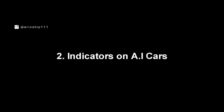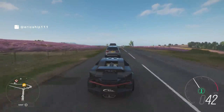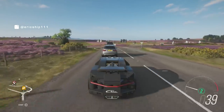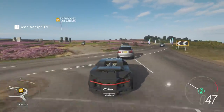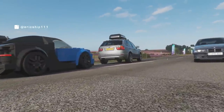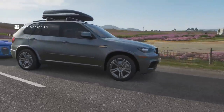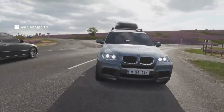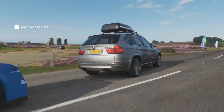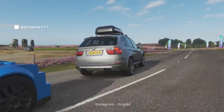Number 2: Indicators on AI Cars. Speaking of AI cars, this time we are focusing solely on the NPC cars, which can be observed in both Horizon Life or Horizon Solo. AI cars have one feature that our driveable cars don't — the ability to use indicators. The interesting thing is, when you go into photo mode while an AI car is indicating and pan the camera, everything stays still except the blinkers, which continue to flash as long as you keep moving the camera. Once you stop, the indicators freeze. A huge shout out to RTC Glass from Instagram for sharing this.